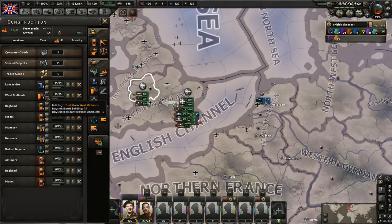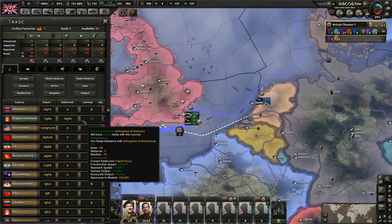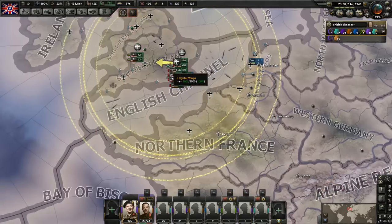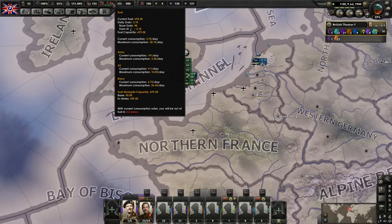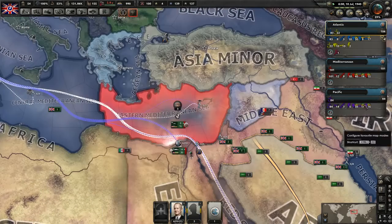We are full up on the fuel, so let's stop trading completely for oil. I don't think we'll need any - we're good. And we are currently building up another fuel silo. We're losing a little bit but that's okay. I'm not too concerned about it.